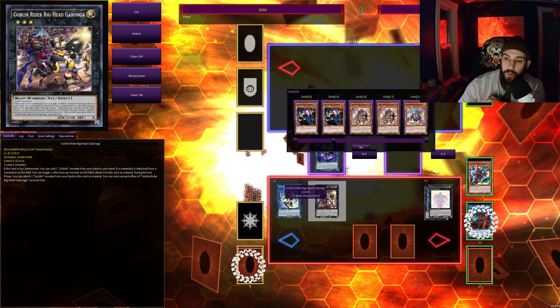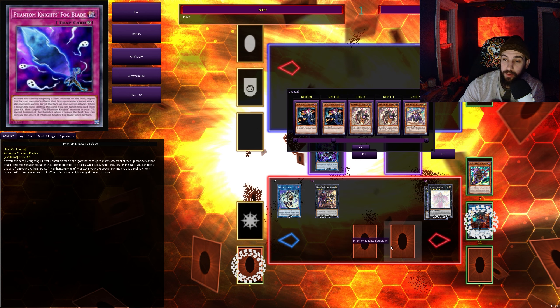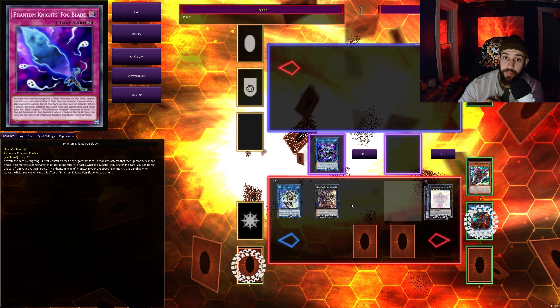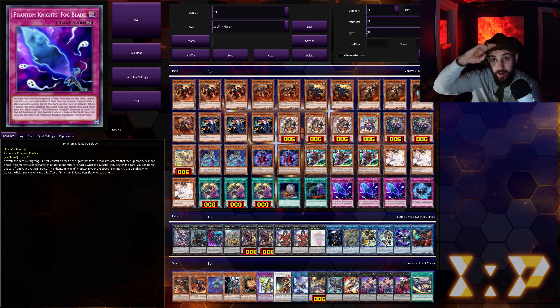It just doesn't have a secondary effect, but when something is detached, this will get that steal effect — and we have the two Fog Blades in the back row. So there's your six interrupts off two cards. BA is back, baby. Thanks for checking this one out. Hopefully your sneak peek goes great and you pull everything you're looking for. Happy deck building — I'll see you guys on the next one. Have a good one. Goodbye.